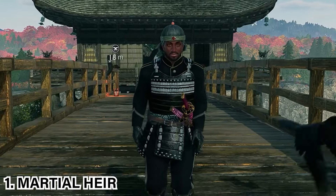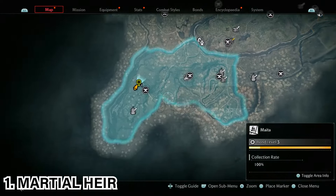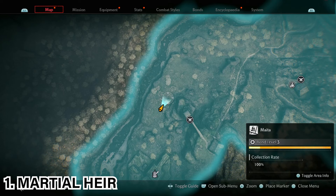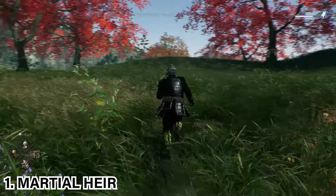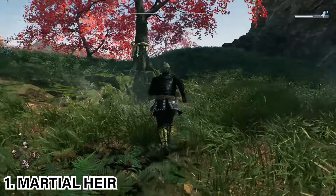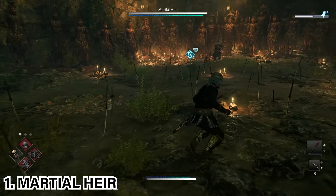The first secret boss is the Martial Heir, which can be found in the Yokohama region. Once you're in the Yokohama region, travel to the Maito area and come to the location marked on the map — there will be a black dot indicating the entrance. You'll see trees with ribbons on them, which indicate the secret boss is close by. Once you get to the tree by the hole, that's where the secret boss is found, so proceed down the hole and you'll be greeted by the boss immediately.